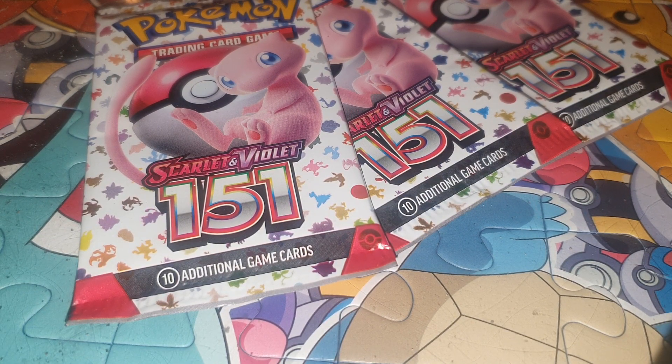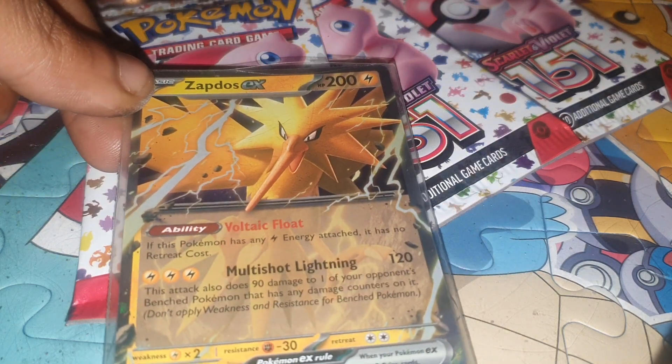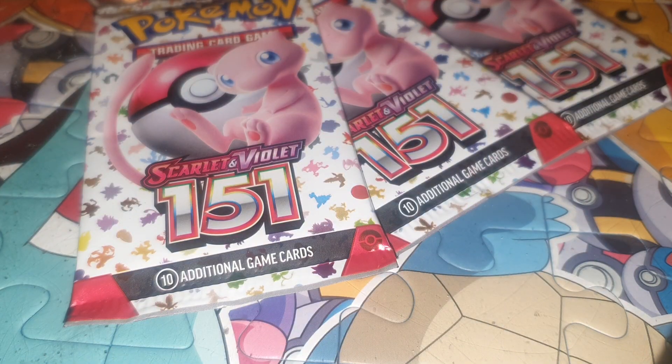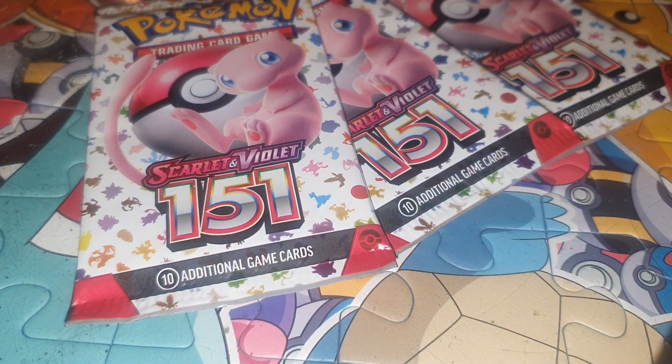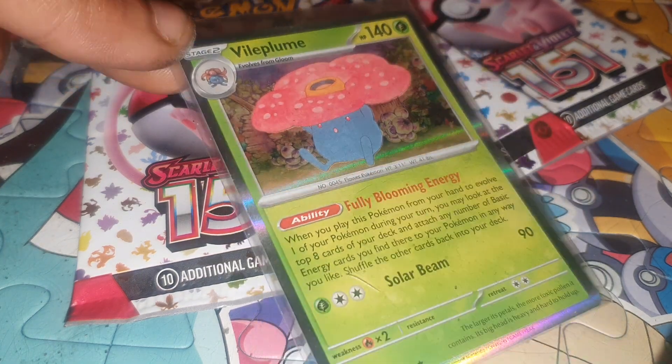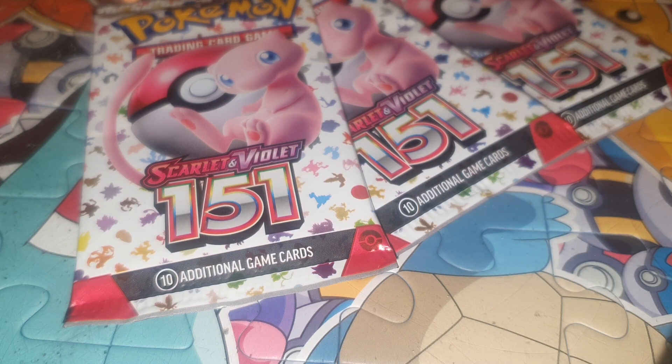I recently got the Zapdos EX Scarlet and Violet Collection Box, which comes with a couple of promos and one pull. The promo cards are the Zapdos EX and the oversized large version of it. You get this Electabuzz, and you pull two cards. They've changed the orientation of Pokemon Booster Packs — you now get three pulls: two are your average holographics, and then you get a reverse.